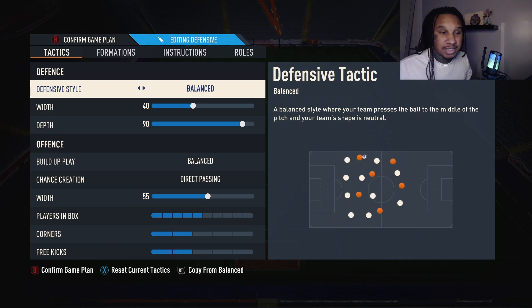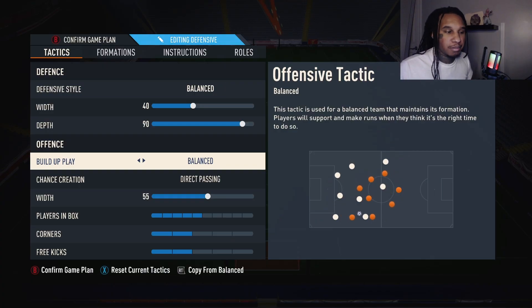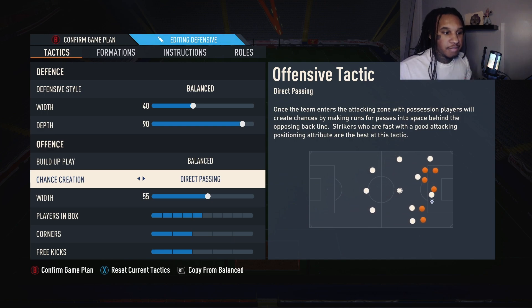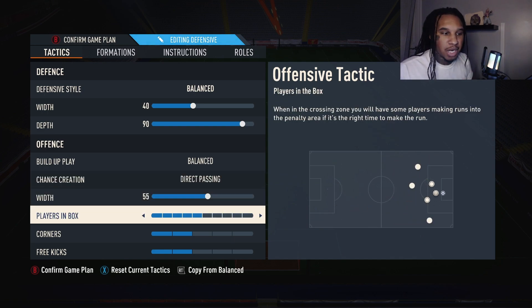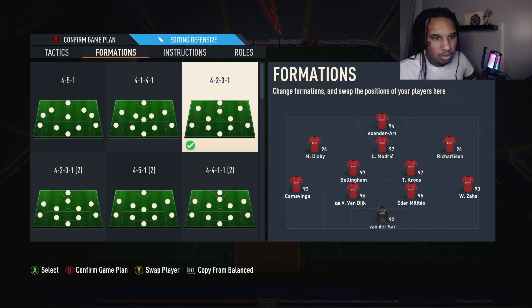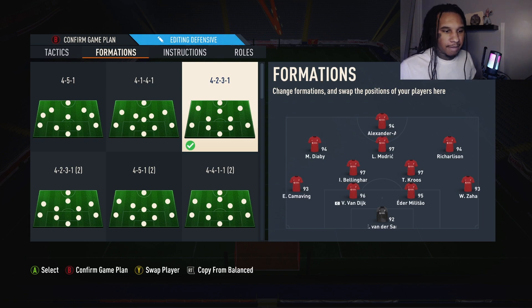Build-up style will be on Basic, chance creation on Direct Passing, crossing at 55. We'll do five in the box for set pieces. Corner and free kick settings are up to you based on your own preferences.